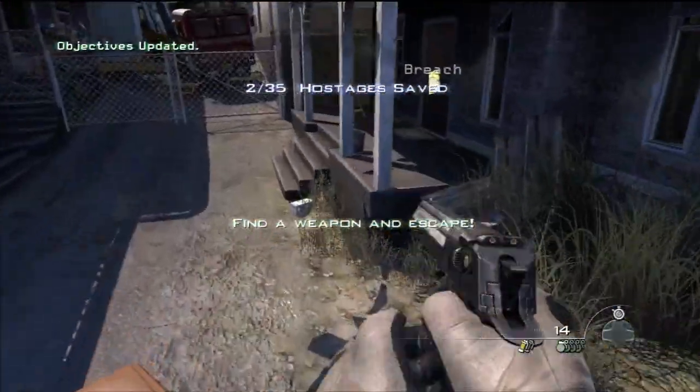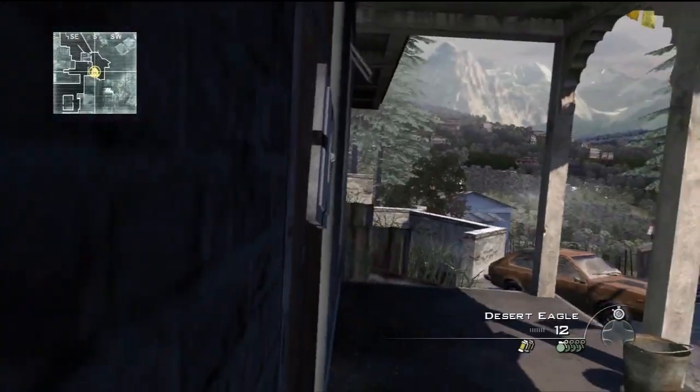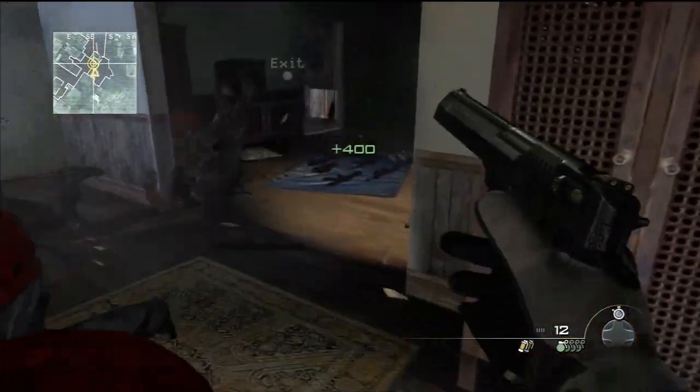Hey guys, it's Chris from Tech Takedown and in this video I'm going to be showing you how to get out of the new Spec Ops Mission Negotiator. This is probably one of the easiest Spec Ops missions to get out of. The spot is right at the beginning of the mission so all of you should be able to do it, so let's get into the video.